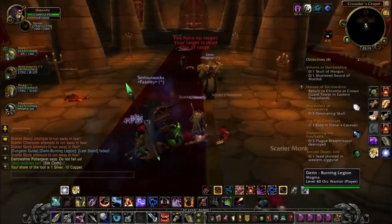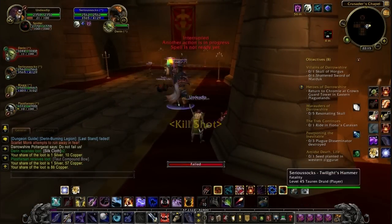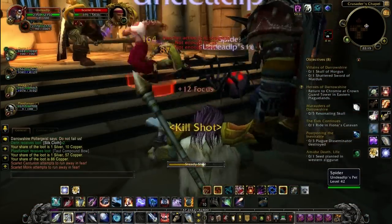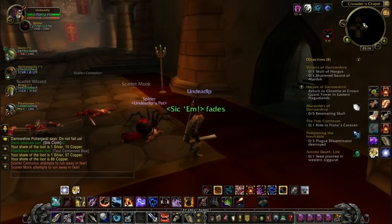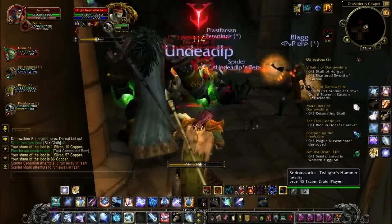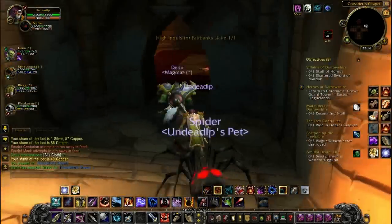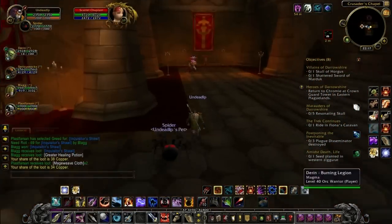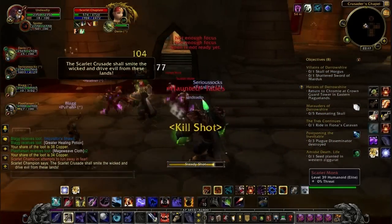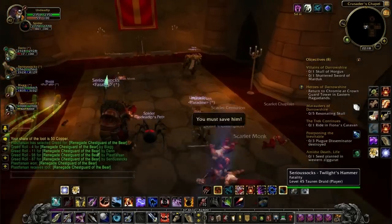Even before this place was nerfed with the removal of mobs, if you pulled like three or four packs you could probably survive, even with a half decent tank. It was a very, very easy instance. I remember situations where even level 40 paladins with decent healing could pull the entire place — and that was quite awesome. But unfortunately you can't do it anymore because there are very few mobs. So it's kind of a shame that they've cut so many mobs, and it loses the epicness and becomes kind of disappointing, to be honest.